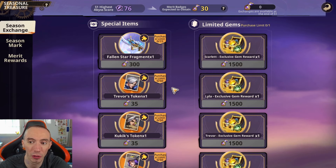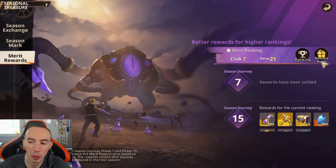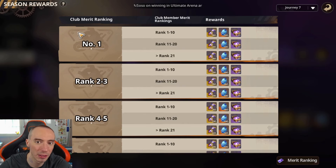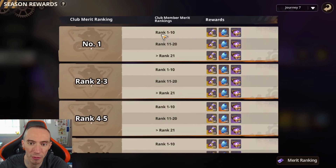The other way to earn merit badges is through Merit Rewards, which are based on your club ranking — better rewards for higher rankings. We can see our merit ranking for both club and personal. Clicking where it says Ranking gives a breakdown of our club — currently my club is seventh. In Reward Rules you can see both club merit ranking and personal member merit ranking. There are two different rankings: where your club ranks overall, and where you personally rank. Top rewards include 300 merit badges, 500 Sapphires, and gem materials if your club ranking is rank 1 through 10 and your club merit ranking is also rank 1.